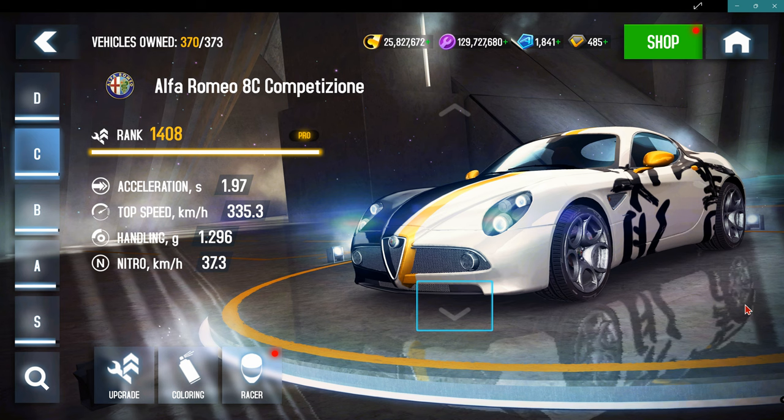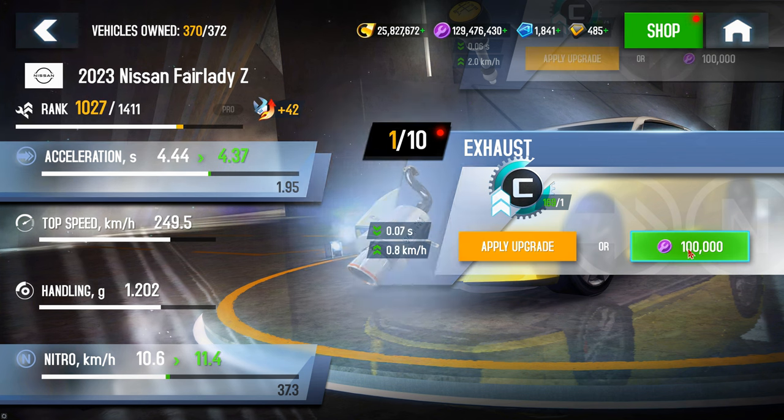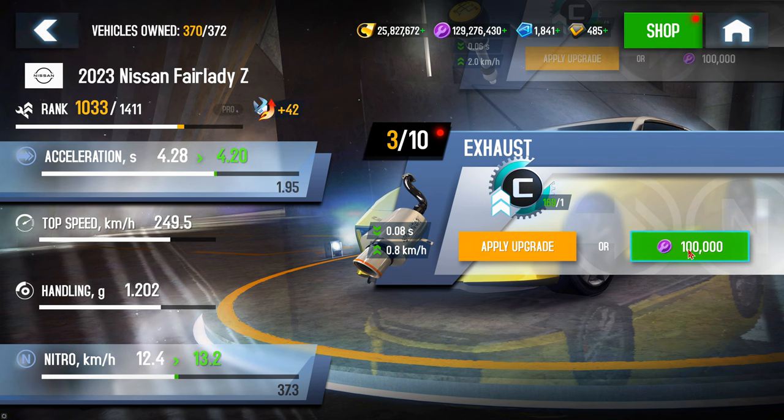Some great news if you prefer to play on class C: all cards from 14.08 to 14.97 no longer require kit parts and can be upgraded just with fusion coins. The price has also gone down from 6 million to 4 million.